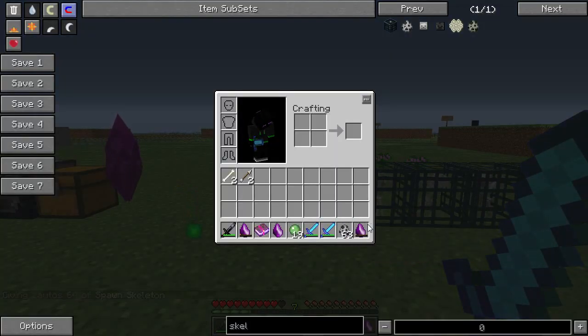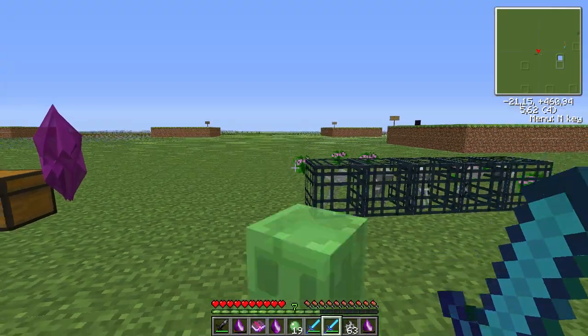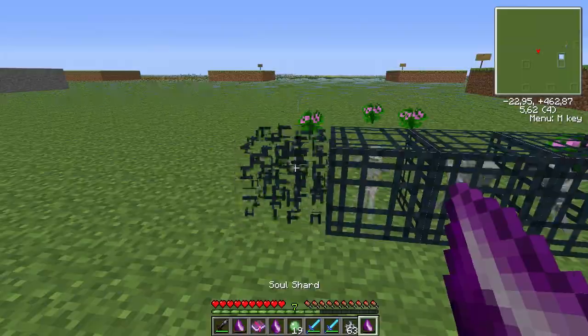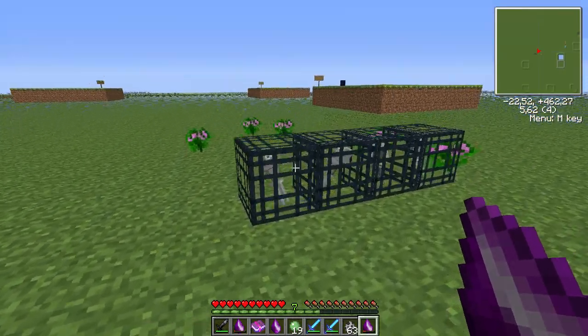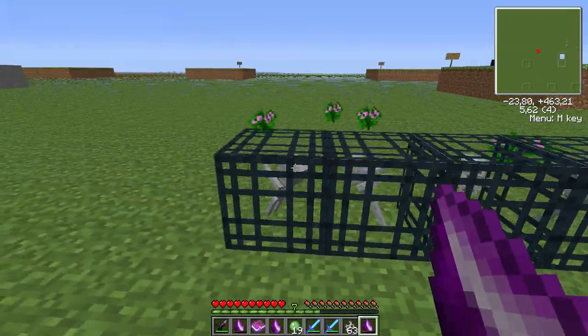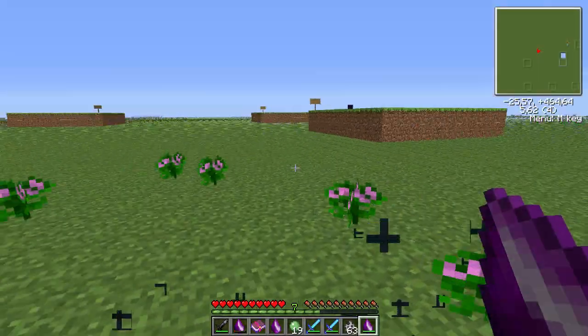This soul shard has turned into a skeleton shard. Now you can right-click on these spawners to increase the amount of souls — you get 200 souls from each of the spawners. So spawners are a great way to get your soul shards up to a high tier.